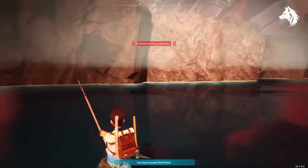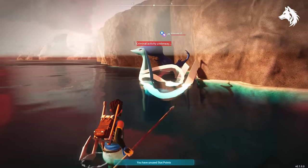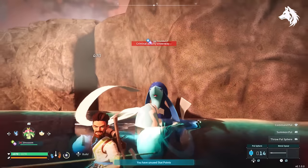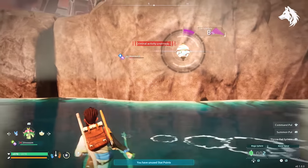The third pal we're going to get from this Sanctuary is Azurobe. Located there he is level 22 and he is the best pal for watering. He knows watering level 3 and that is the highest you can find in the game other than Eormantide who knows level 4.